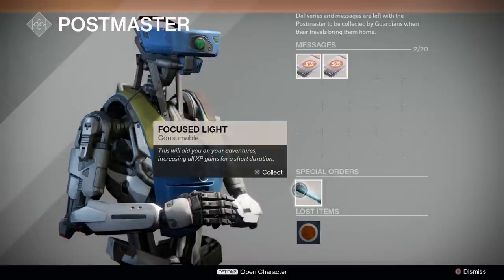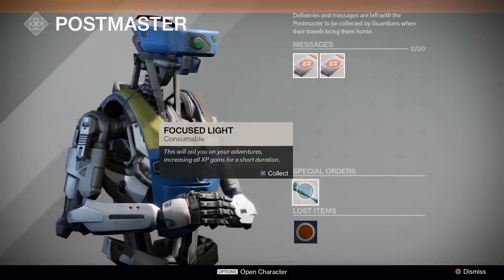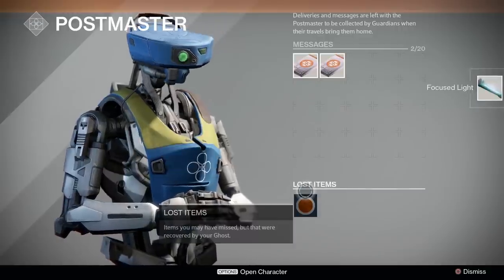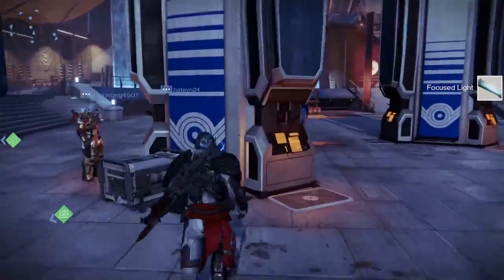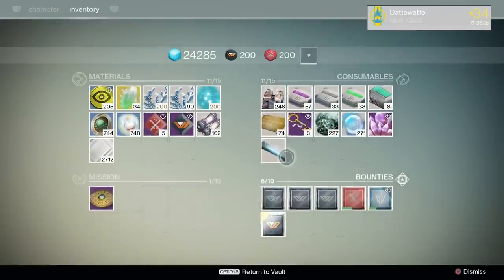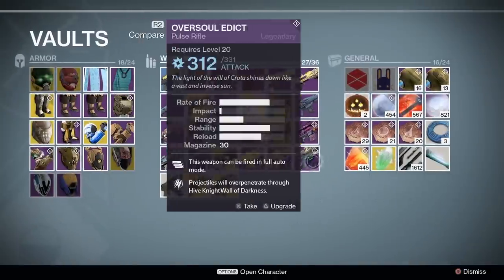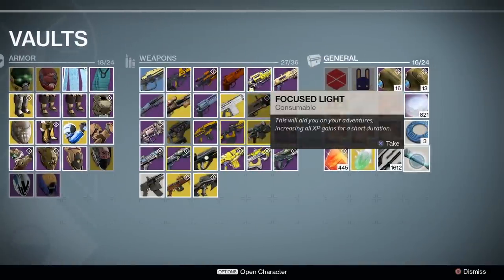Another thing is Focused Light. Focused Light comes from those Red Bull codes and gives you 50% increased experience for 30 minutes. A lot of people want to combine this with turning in a ton of bounties and redeeming a ton of public event packages to race to level 40, which is fine. However, what I would recommend is that you do your subclass quest first. Get your subclass first, then equip it, and then turn in all of your stuff with a Focused Light so that you can get a big boost to your subclass as well. Do not turn everything in right off the bat — wait until you have the subclass at the very least.